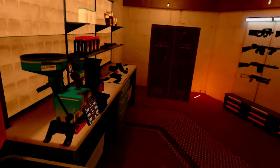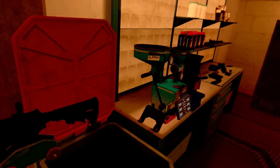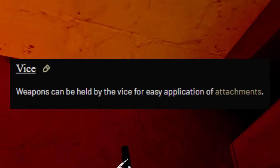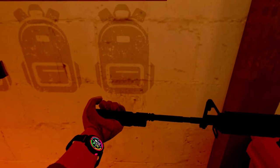Right here is a vice grip. You can put weapons on there so you can easily add attachments. All you have to do is put the gun at an angle you like and let go while hovering it on top — this will place your gun in there so you can add attachments. The Ghost of Tabor wiki does back up this claim, but I could not get any attachments to attach while in the vice grip, so if you figure out how it works, comment down below.